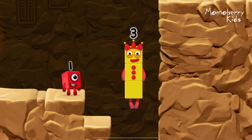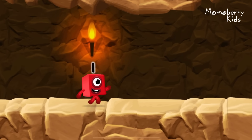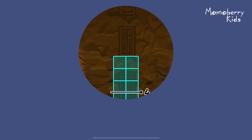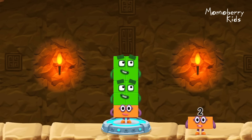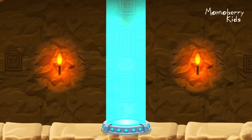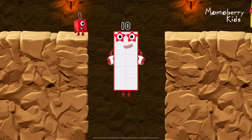One plus two equals three. One plus two equals three. Three equals three. Three! Yes! Two plus four plus four equals ten. Ten. Excellent!